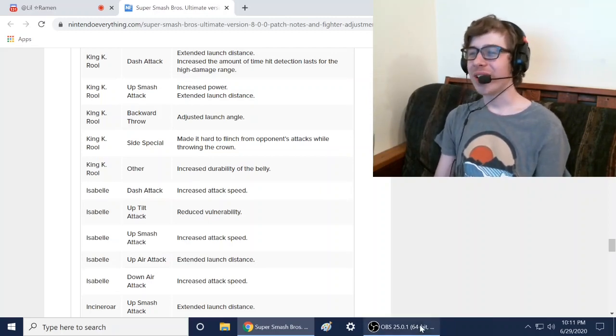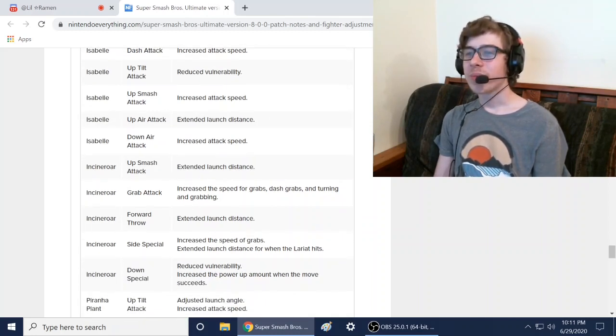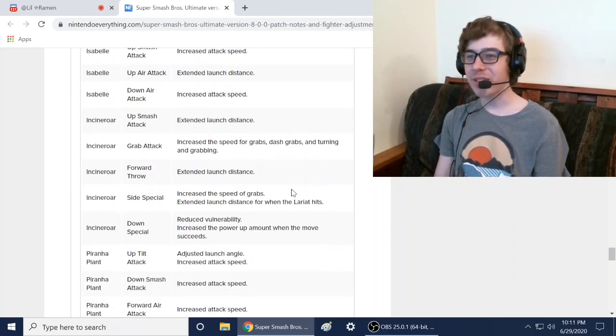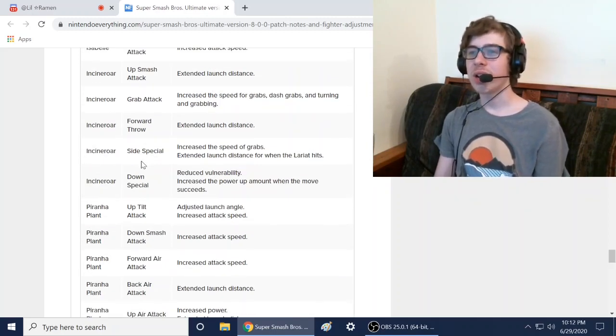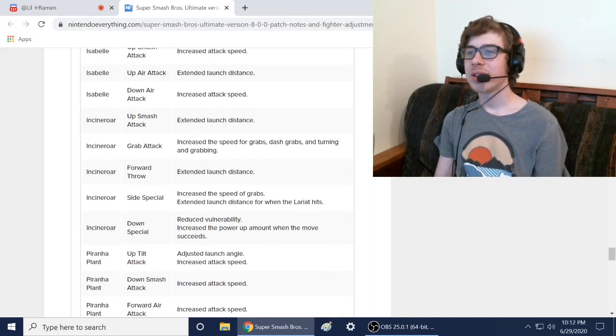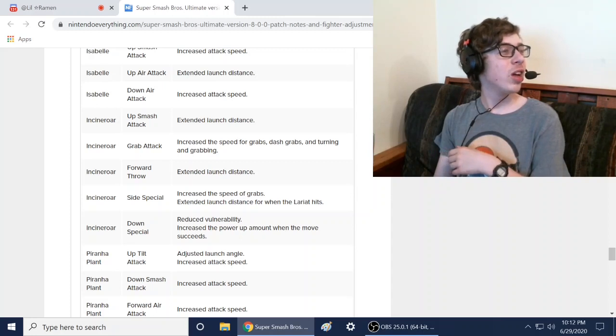Isabelle got buffed: extended launch distance for up air, and down air got increased attack speed — so Isabelle is getting buffed, that's awesome. Incineroar got buffed too: increased the speed of grabs. I hate fighting Incineroar but it's fun to play as him. I'm calling out my brother since Incineroar is his main.